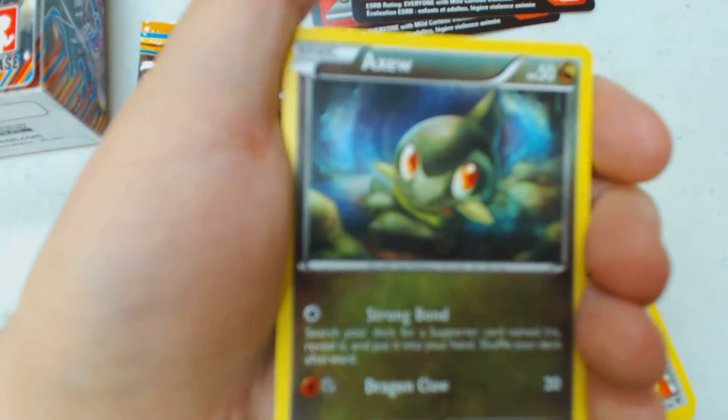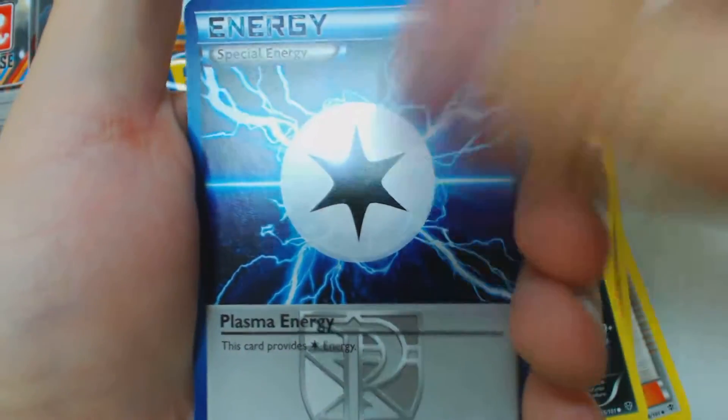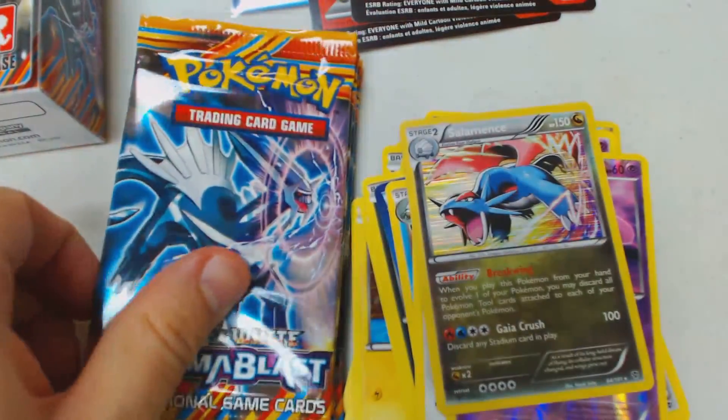Pack 2 contents: Axew, Shelmet, Tynamo, Druddigon, Houndour, Plasma Energy, Abomasnow, Porygon 2, Mesprit, and Holographic Sigilyph.